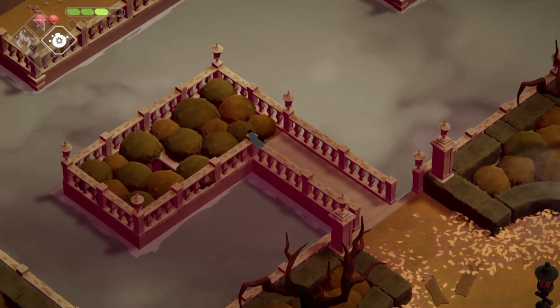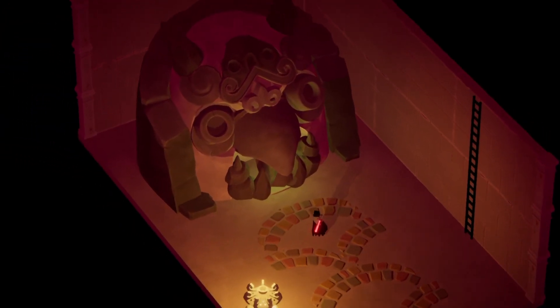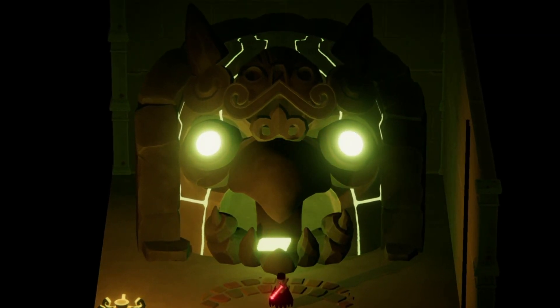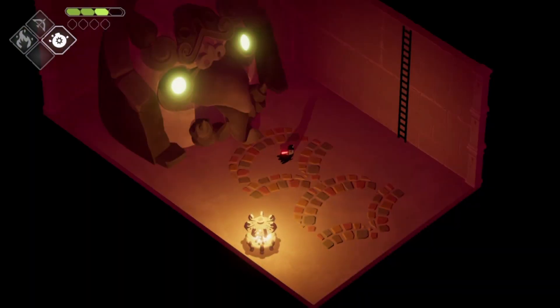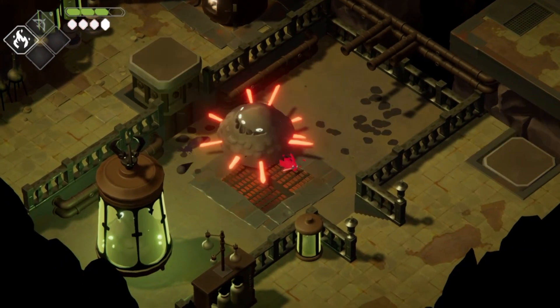There aren't a lot of collectibles to find, consisting of small trinkets and hardened magic pieces located inside massive stone statues. Even with these, there are only eight each, allowing for a maximum of five life points and six magic points. Again, it may not seem like much, but Death's Door isn't a terribly difficult game.